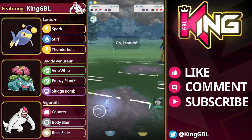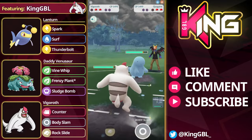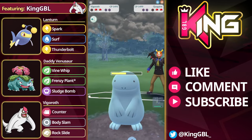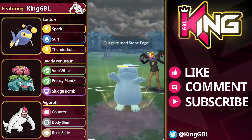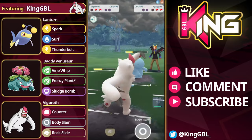The opponent comes in and actually Water Guns us down — Water Gun, which of course is much more negative against Spark Lantern. The opponent comes in to Whiscash, so definitely fantastic that I took swap here. This is definitely a great play. The opponent's team is definitely very, very weak to Grass here — basically triple weak to Venusaur on this team. We're going to just stay in here, go for moves.